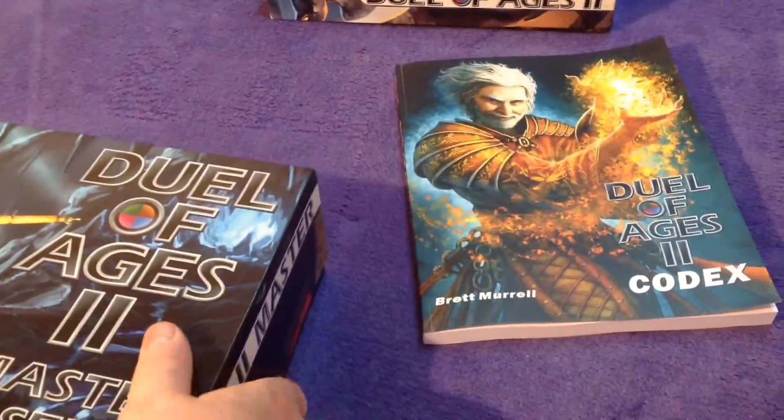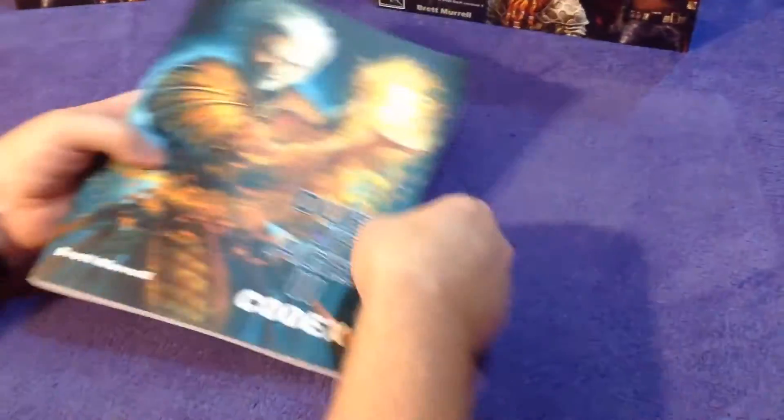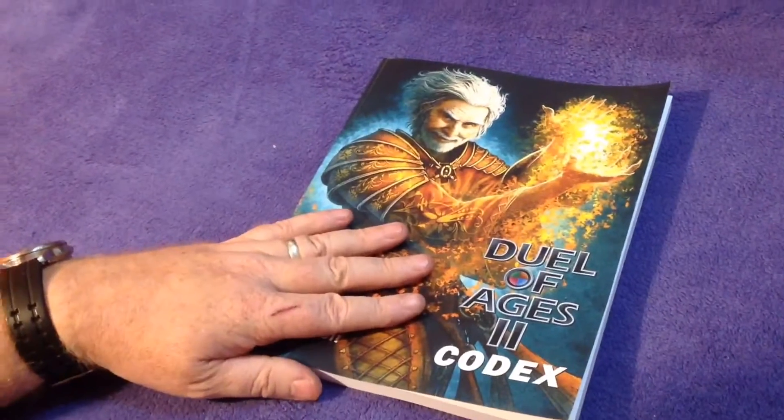But this is the Codex. So Brett Morrell just put this out and it came yesterday actually. You can get it from your local Amazon, which is brilliant. It's everything Jewel of Ages — it's fantastic value.